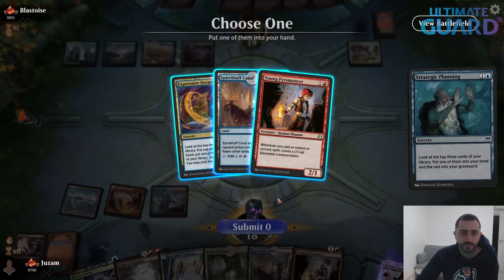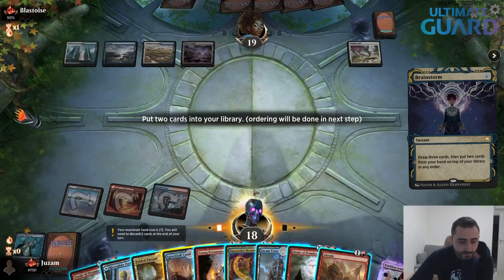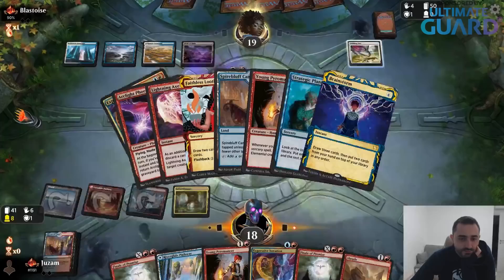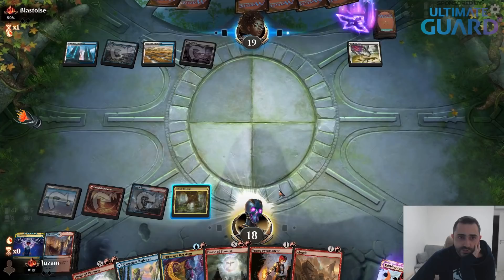I'll play Brainstorm afterwards, then play Fabled Passage and crack it hoping to find a one-mana spell. We bricked — Canal goes back, Steam Vents goes back. That's actually pretty rough bricking on a one-land spell here. So far we haven't really been doing anything too crazy. This is going to be a hard deck to tune, but you need the hands where you go turn one Faithless Looting, discard double Phoenix, bring it back on turn three. Maybe you shouldn't bother with Young Pyromancer or the Dragon — maybe those cards just aren't good enough.